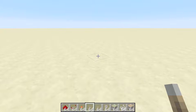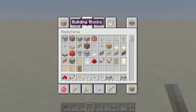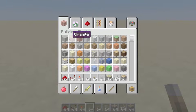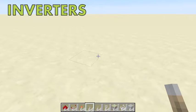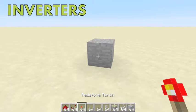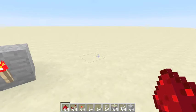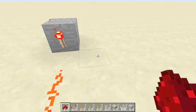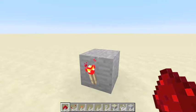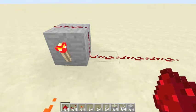The next thing we are going to learn about is inverters. What is an inverter? An inverter is when you have a block and then you have a redstone torch. This redstone torch is actually going to send power out.